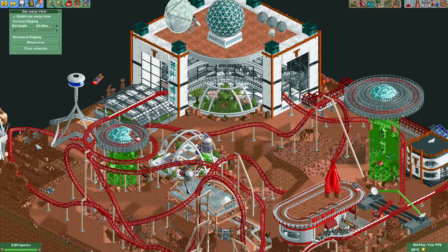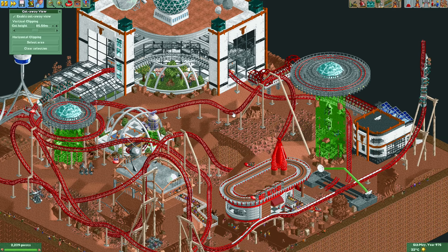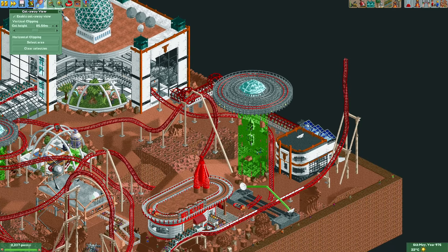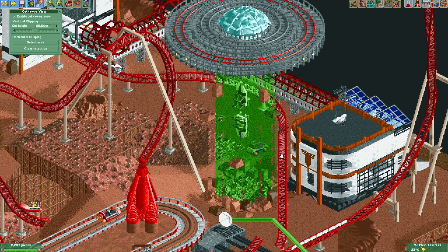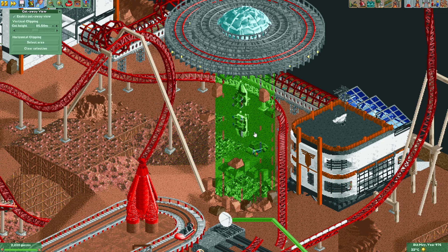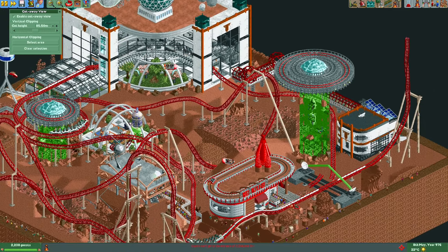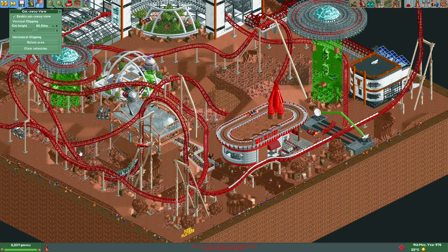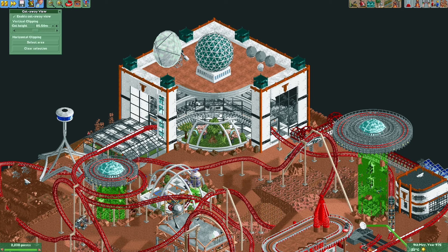I really like how they did the Martian theme with lots of red sand combined with alien-looking ground. What I really like about this plot is how they did these UFOs — they just look awesome, with green beams underneath them and floating coaster vehicles and hover cars. The green effect under the UFOs is probably one of the coolest parts of the plot. The coaster itself also looks amazing — I love the support work, the coaster layout, and the station.